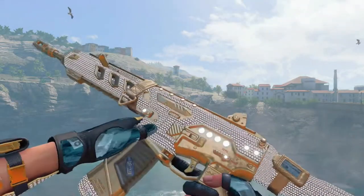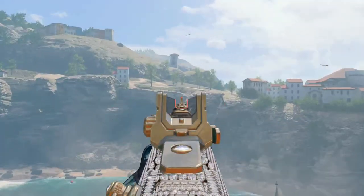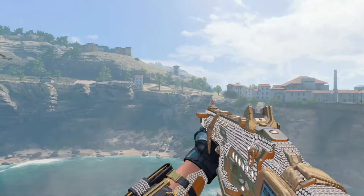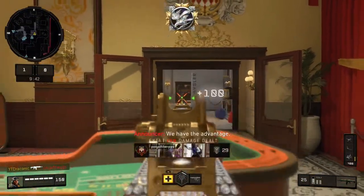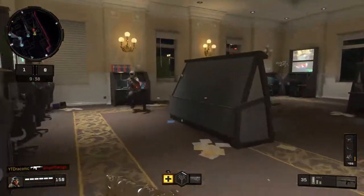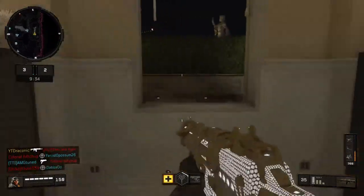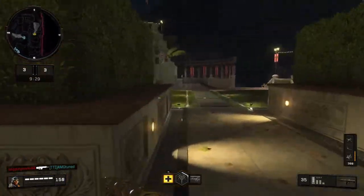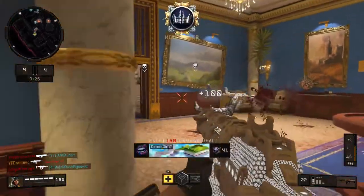What's up guys and welcome to a new series on the channel called Easy Diamond Guns. This series is going to be dedicated to helping you guys get diamond on every single class in the game — from SMGs to pistols to shotguns, all that good stuff. Today we're starting with the assault rifles, and I found this one pretty easy to do. This was actually the first class that I got diamond, and I felt it was very simple and straightforward.